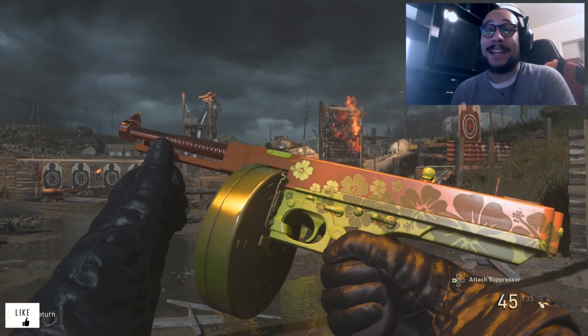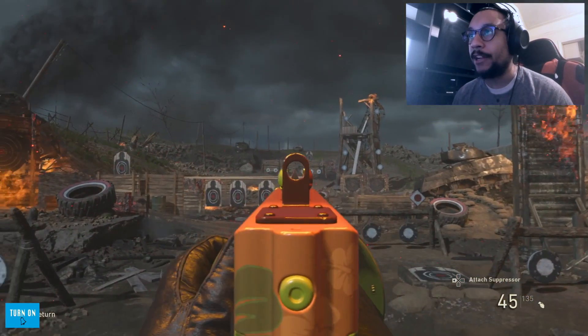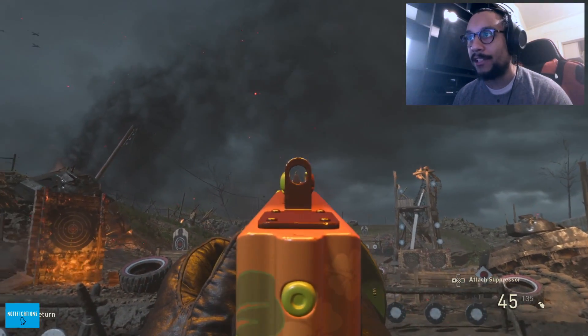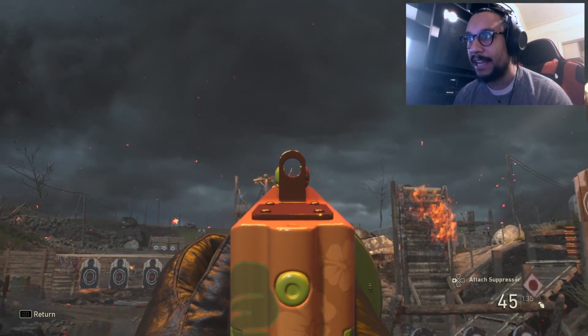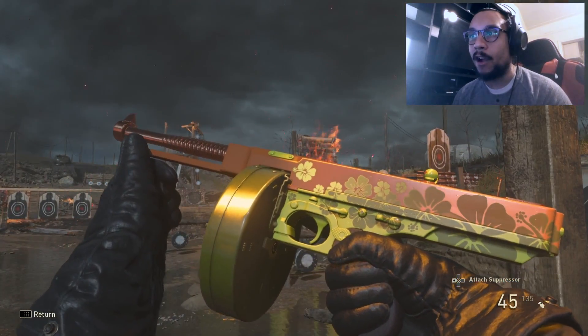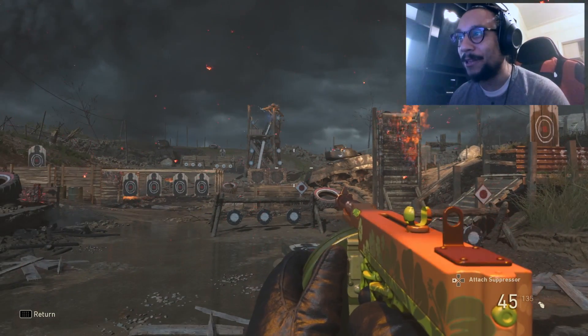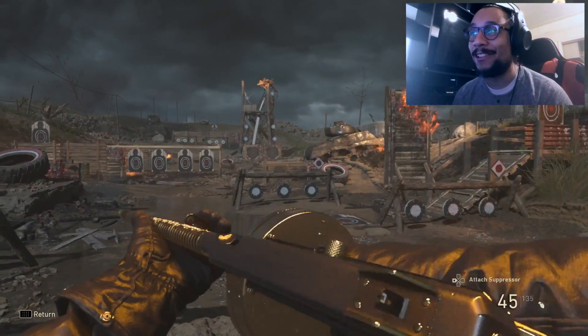We got the Wayfinder 2 out here. I have extended mags on here so the drum mag looks a lot different than the regular stick magazine. The drum makes it look more like a Tommy Gun which is why I enjoy using it - not just because it gives you more bullets, I just really like the way it looks. Take a look at that iron sight right there - really nice iron sight. And in inspect mode he's kind of dusting it off, cleaning it - being very cautious with it.